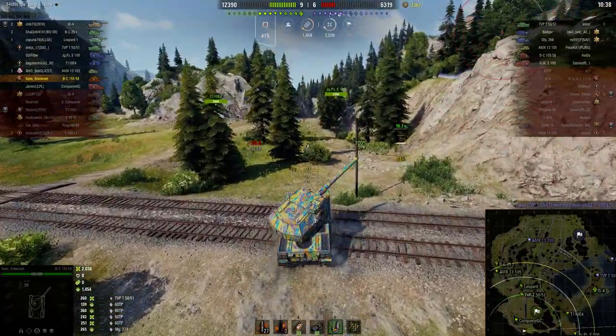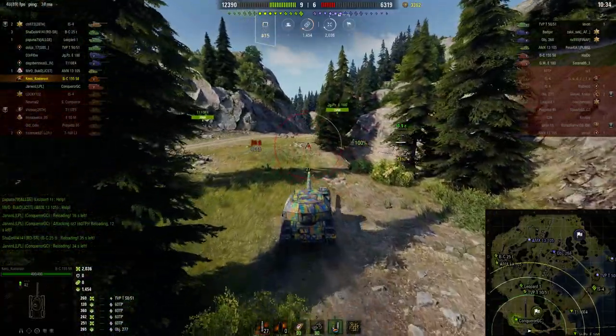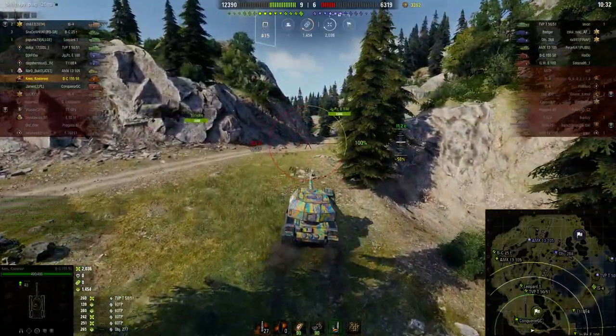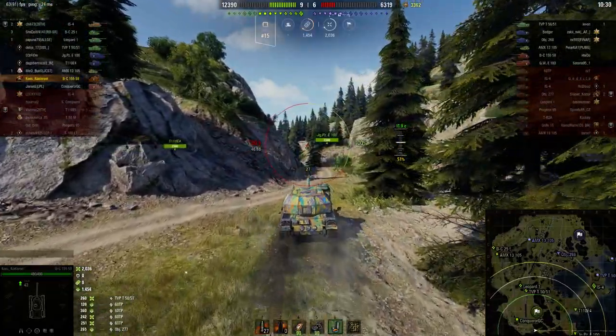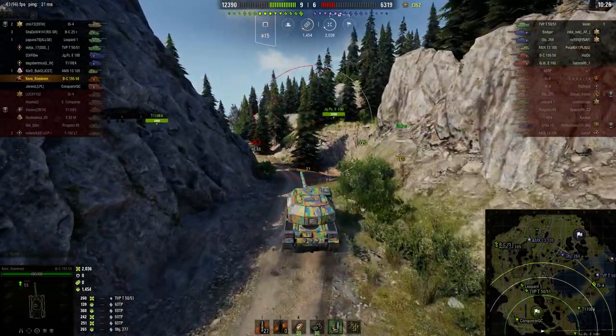There are three tanks up on the enemy team at the moment so they are doing extremely well. I must admit that is quite a colourful camo scheme for the Batchat 155-58.